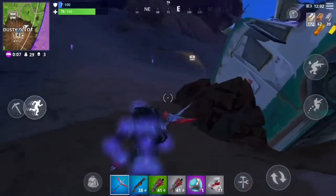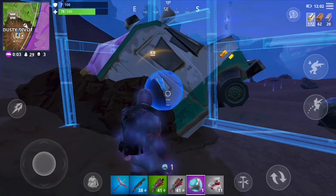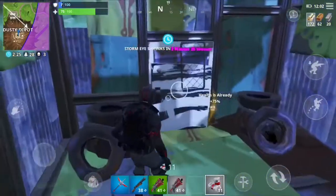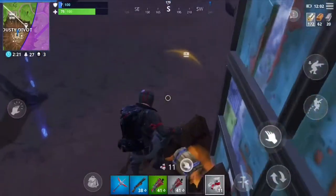All right guys, we are here. And just like I told you, look at that, there's a chest. So we're going to take our portafort out. Here goes nothing. So I think the ice cream truck was destroyed. Chest was still there. So let's see what's inside.